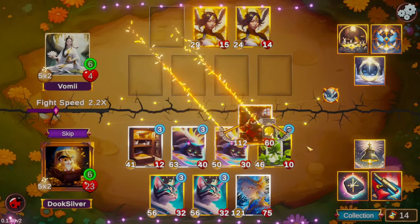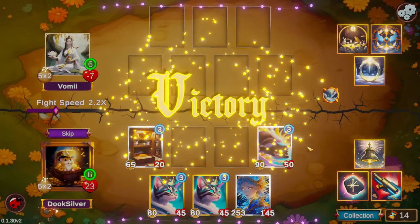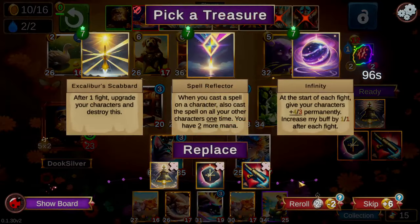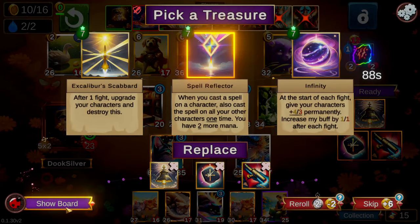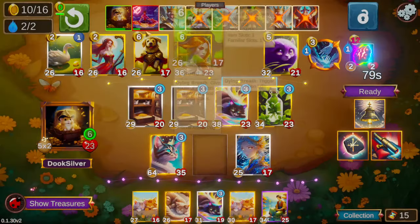I see an opponent here with Celestial Shield and also Ice Ring for some reason — they're really setting themselves up for failure there. I've actually seen it a lot: people with shield characters taking Ice Ring or Blizzard Ring, and it just baffles me every time.